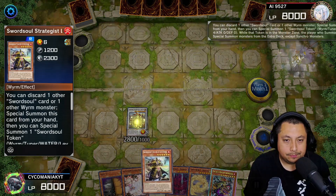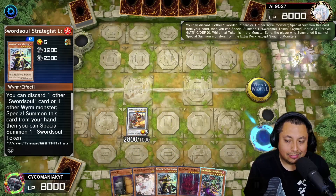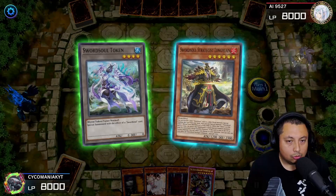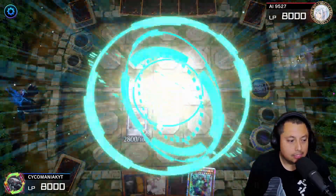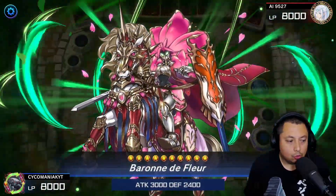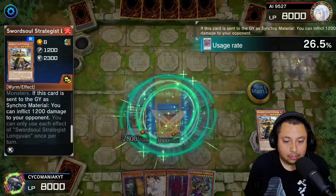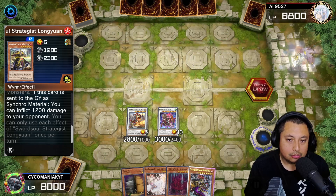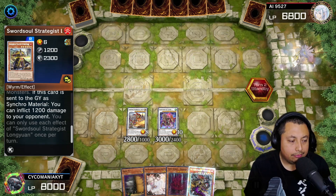We're gonna get the Strategist here. Once we get the Strategist, activate its effect, get rid of the Shuna, and of course we're gonna get ourselves the Baron Defleur. Once we have that, we're gonna hit him with the 1200 and pass turn. So we have a monster negate and a regular negate.